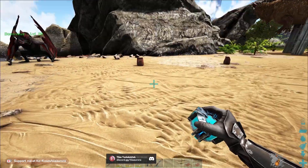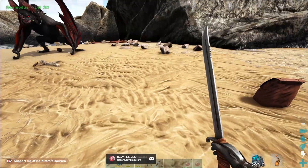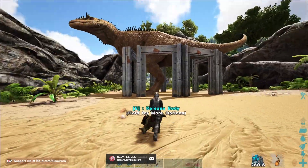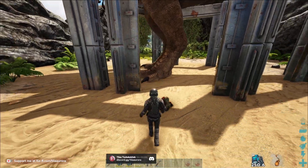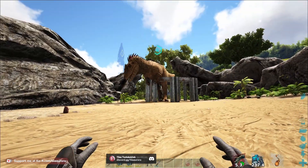When the Carchar is trapped, uncryo the baby and kill it. Make sure to leave a little bit of time between uncrying and killing it, because otherwise the baby will despawn — that happened to me, as you can see here. While wearing good armor, drag the baby to the Carcharodontosaurus and you will see that it will sniffle in the air and then look down and eat the baby.